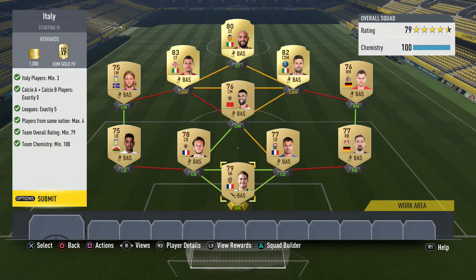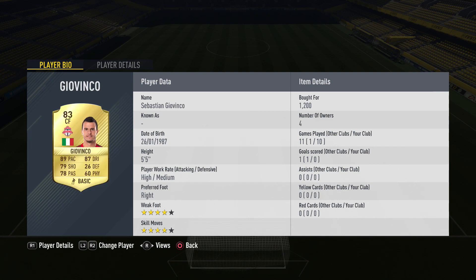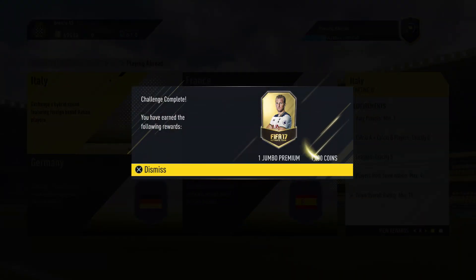For Italy I did require loyalty. We have Lecomte in goal; defenders are Hilbert, De Silva, Baissi, and Taylor; in midfield we have Clemens, Obadi, Baijon, Mota, and Giovinko; and up top we have Zaza. This team was more expensive but we get the jumbo premium pack, which is really nice, plus 1,000 coins.